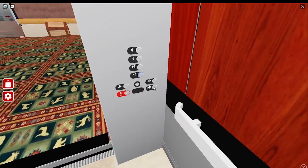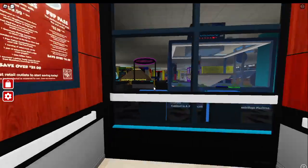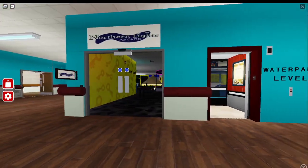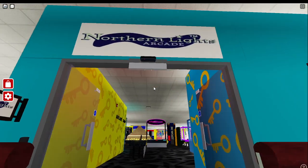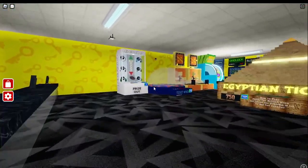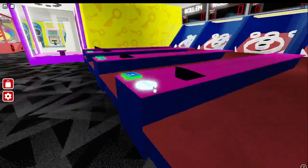Floor minus 1 is where you are going to find most of the attractions. The link to this game is going to be in the description of the video, just to let you know. And this is going to be your arcade here on floor minus 1, water park level. If you want to go faster, you can just take the stairs, but I didn't. And then this is going to be the arcade entrance.